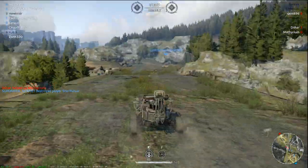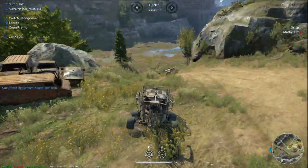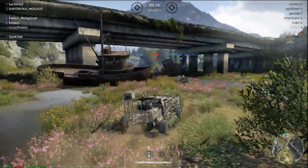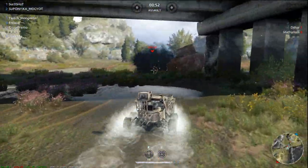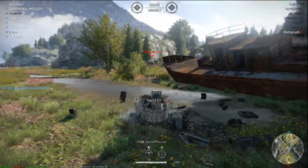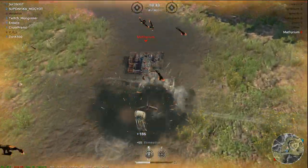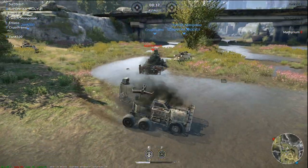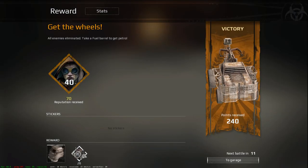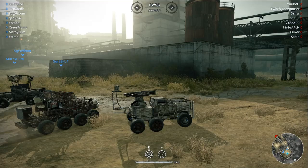That guy's dead. Multiple guys underneath the bridge. Nice — rolling out in this thing. Back shot, up close and personal. Nine damage for the win right there. Almost got him — nine damage, man. That's the only downside of the crossbow: if you hit a spot you can't pierce through, that's what happens.